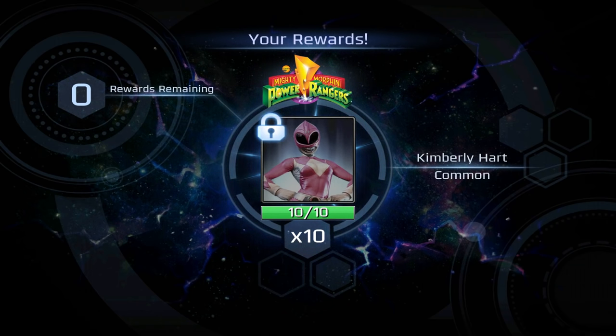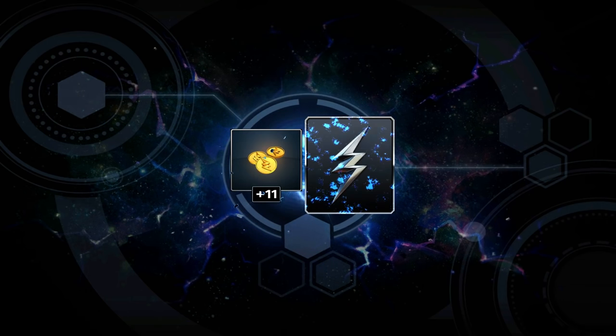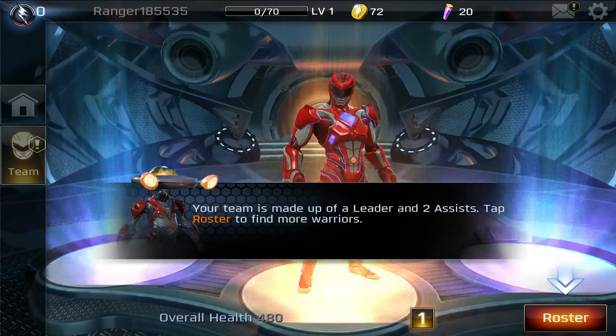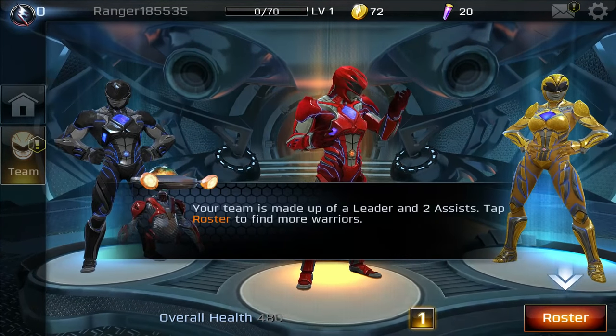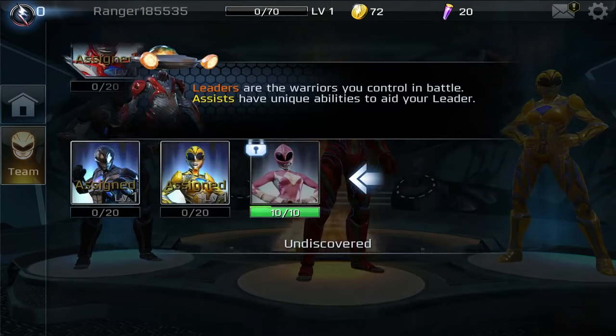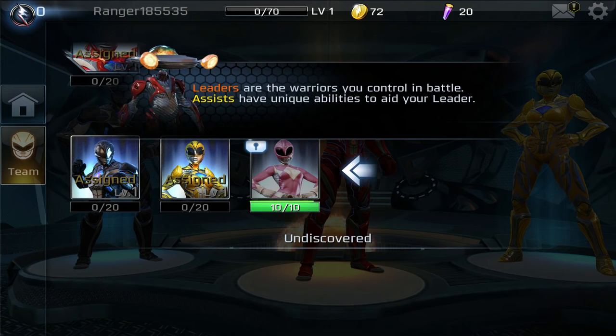We got Kimberly Hearts — that's fine, as long as we get a mighty morphin. You discovered zeo shards — use them to unlock and upgrade warriors. It took so many seasons of Mighty Morphin before they got to the Zeo stuff, which was an awesome season. Your team is made up of a leader and two assists.